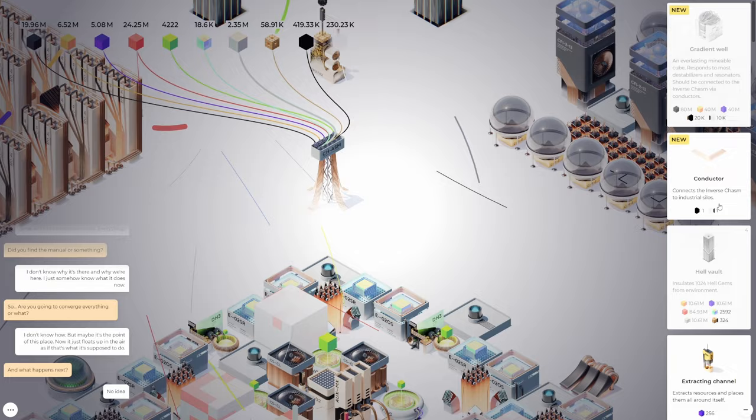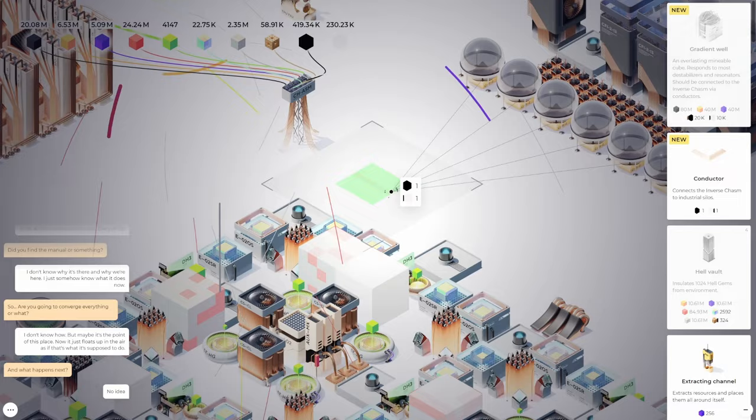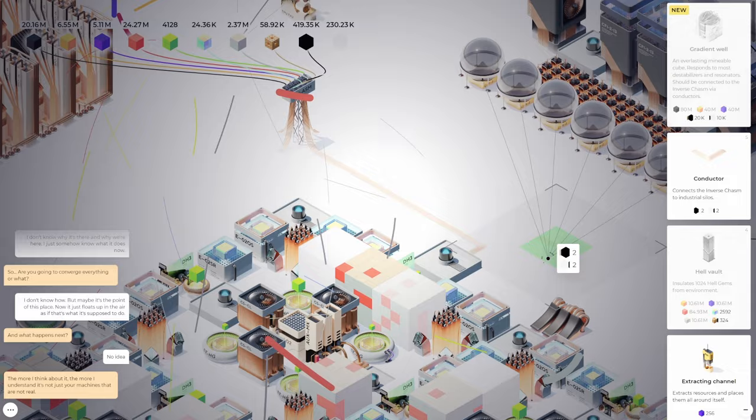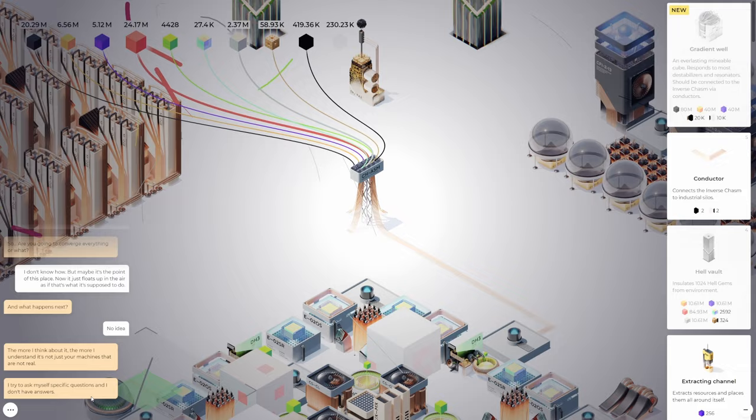Let's try this conductor — connects the inverse chasm to industrial silos. Oh look at that, they're like little wires coming out! I put this there and it moves and connects. I got new texts: 'The more I think about it the more I understand it's not just your machines that are not real. I try to ask myself specific questions and I don't have answers.' That's what I've been saying — he's not real. Maybe I'm not real.